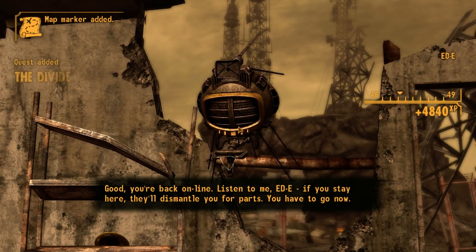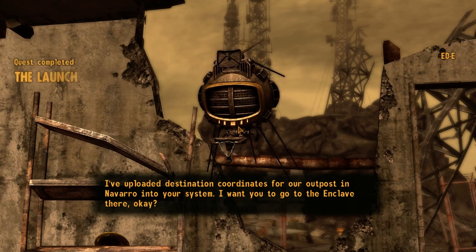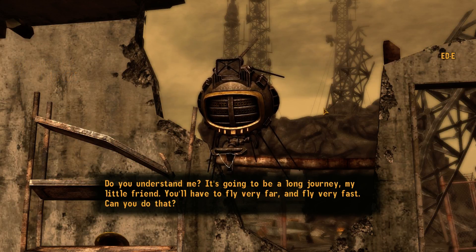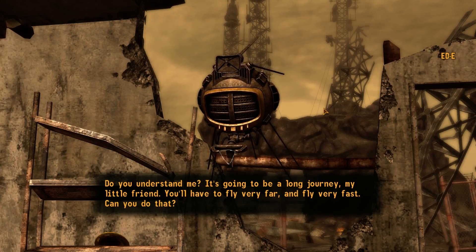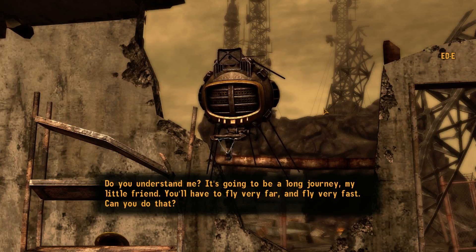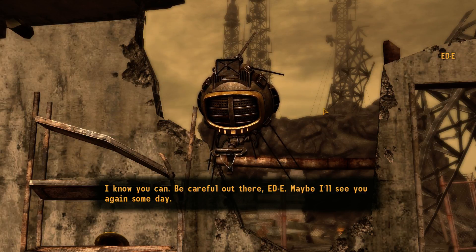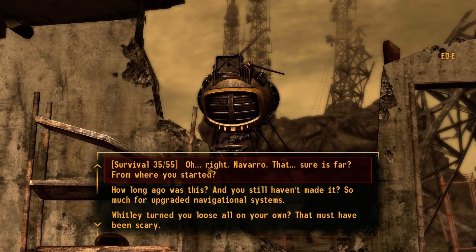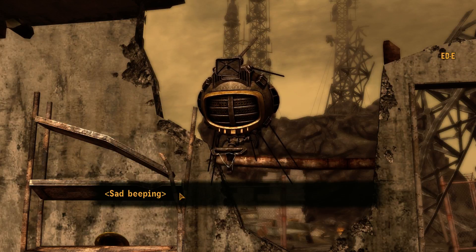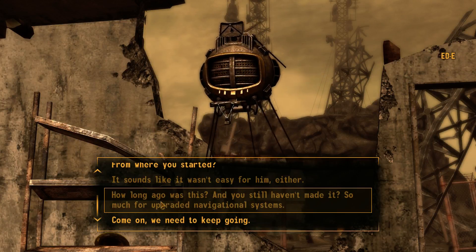You're back online. Listen to me, Eddie — if you stay here, they'll dismantle you for parts. You have to go now. I've uploaded destination coordinates for our outpost in Navarro into your system. I want you to go to the Enclave there. It's going to be a long journey, my little friend. You'll have to fly very far, fly very fast. Be careful out there, Eddie. Maybe I'll see you again someday. Oh right, Navarro — that sure is far from where you started. Sounds like it wasn't easy for him either. I bet Whitley would be proud of you for making it this far.